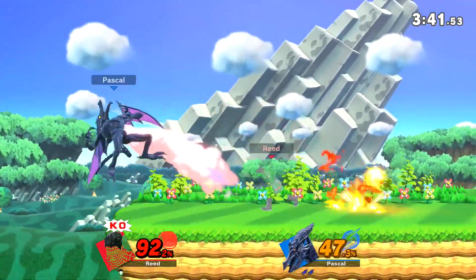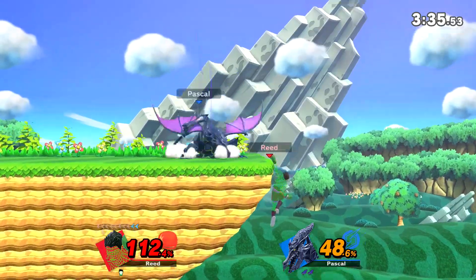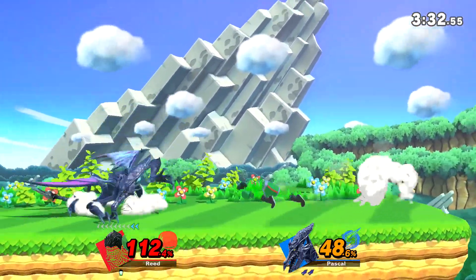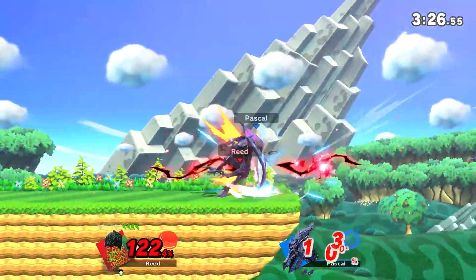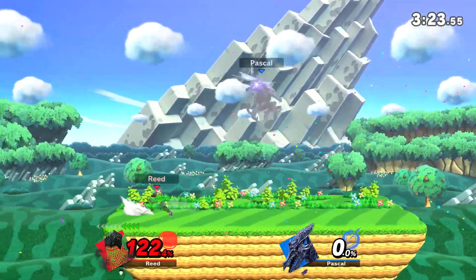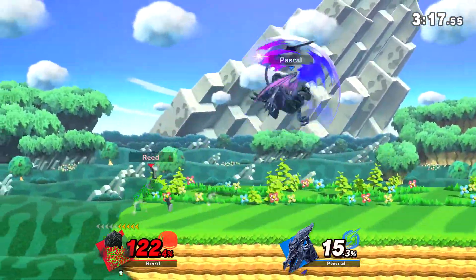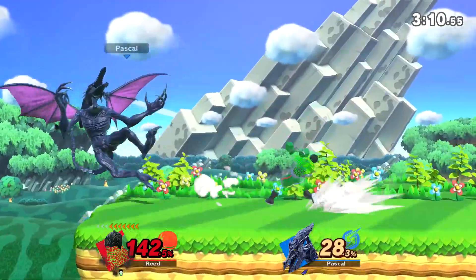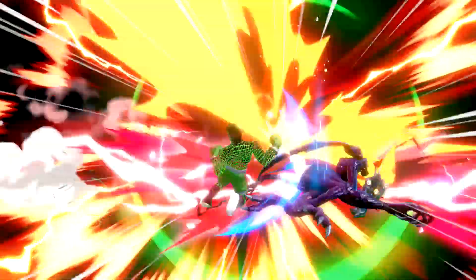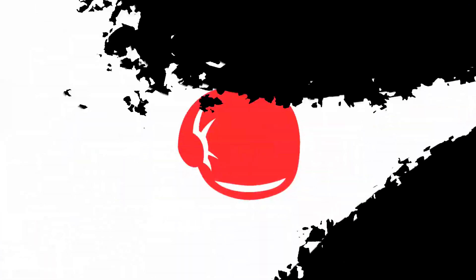Thought for sure he was gonna bait my counter there. Ridley is quick — quicker than you would expect. He keeps baiting out my down smash. We're at a pretty big deficit still but this is still winnable — I'm on track for KO punch. KO punch — you could not have come at a better time, that was just fantastic!